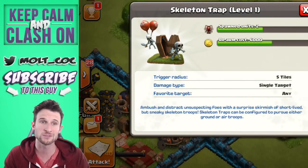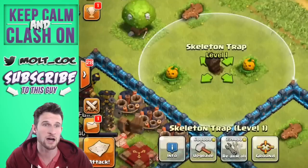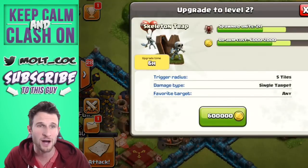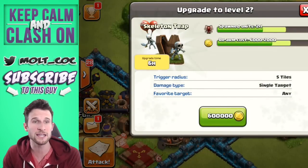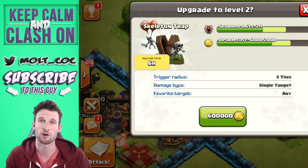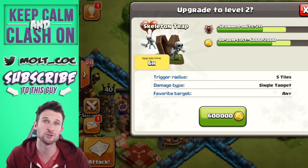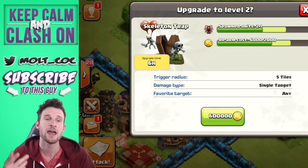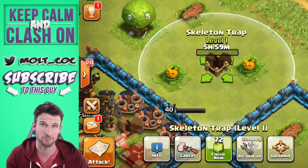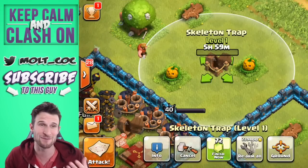Level one will spawn two units — you can see all the other stats here if you want to pause it. As you upgrade to level two and level three, you get one more unit per trap. And as you upgrade from Town Hall 8 to Town Hall 9 to Town Hall 10, you get up to having the ability of having three traps. These traps are going to make a very big difference in the game in my opinion.